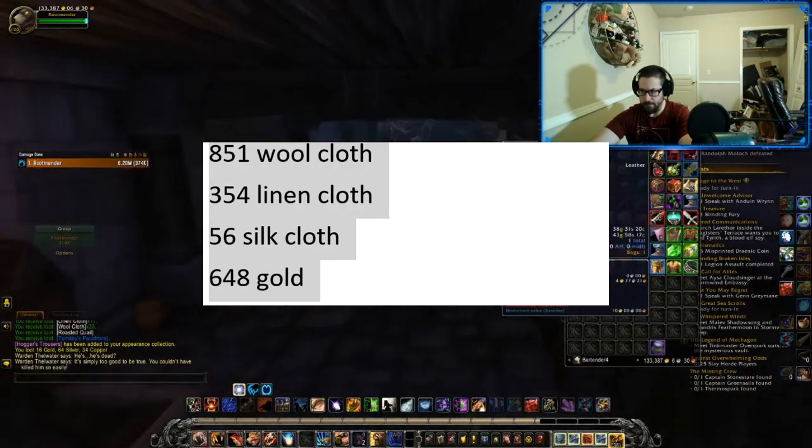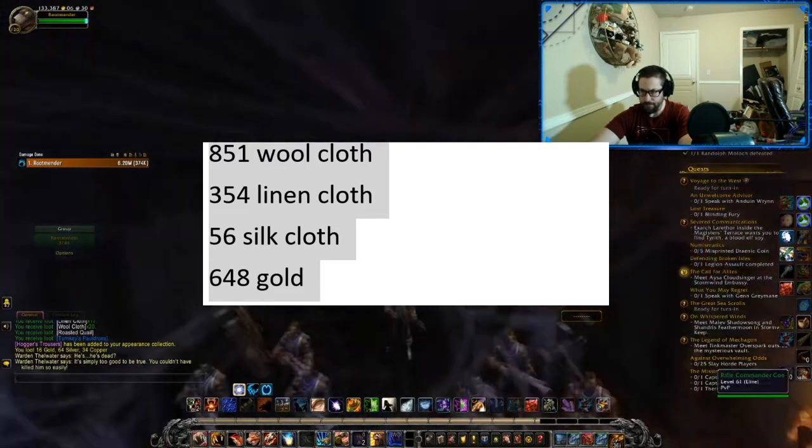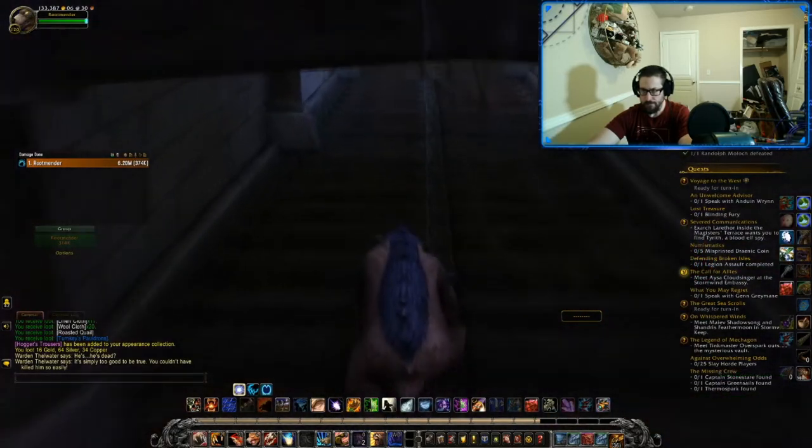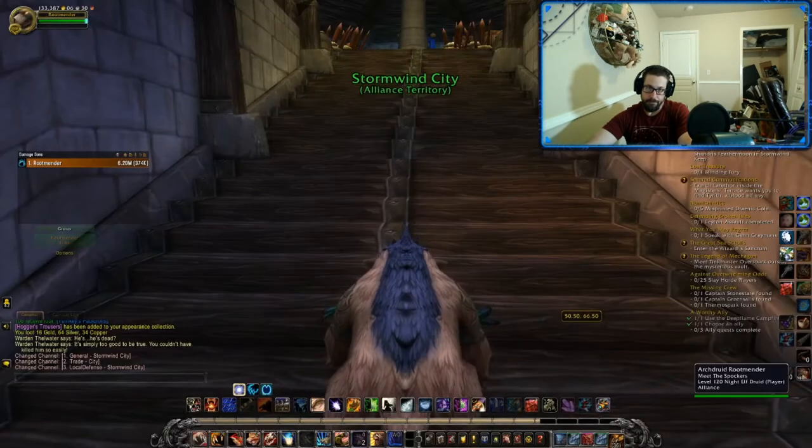851 wool cloth, 354 linen cloth, 56 silk cloth, 648 gold, and several items for the auction house plus a bunch of enchanting materials, which you can also turn into gold through enchants.